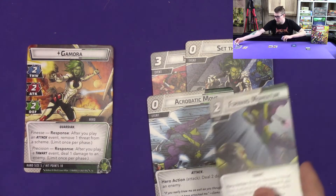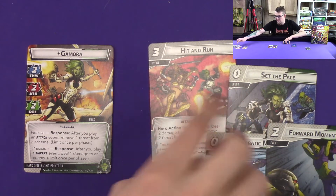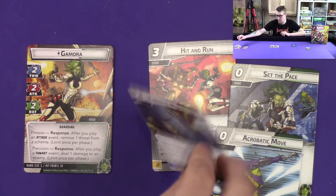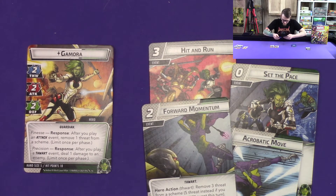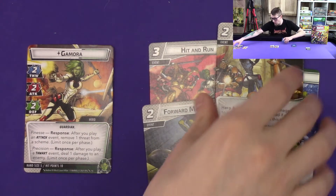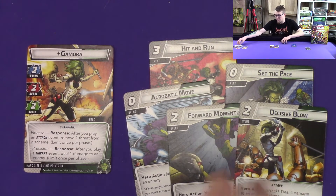One of her threat removals is Forward Momentum: as an action, remove three threat from a scheme, or five threat instead if you've already played an attack event this turn — which can be huge, since Hit and Run counts as both. You can use Keen Instincts to reduce the cost. Then there's Decisive Blow, which also costs two: deal four damage to an enemy, or seven damage if you've played a thwart event this turn. You can combine these with the free cards to pump up both damage and threat removal significantly.